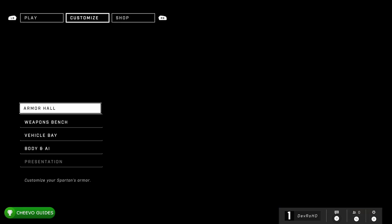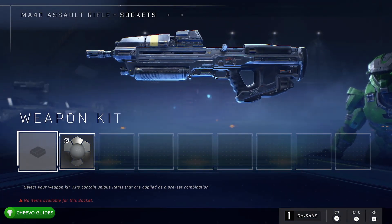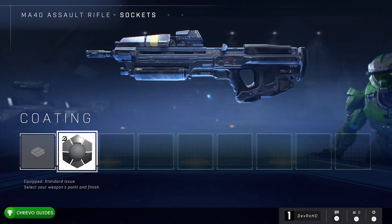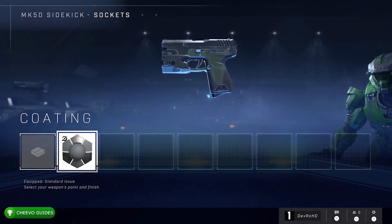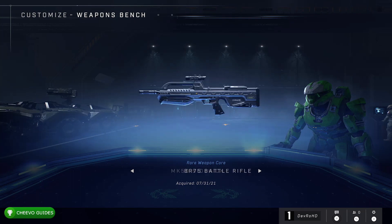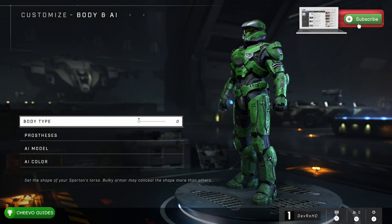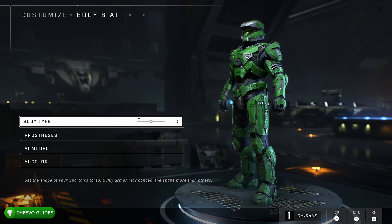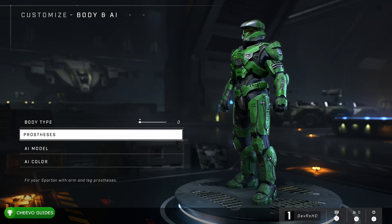Looking at the character selection screen where it says I'm selecting the Mark 7, I imagine they may add additional characters where you can customize other types of Spartans. You can also go into weapons and customize the coating on your weapon. As of the tech preview, changing the coating or paint skin was the only customization option for weapons. I'm also going to be uploading a video showing all the different weapons and vehicles available in the tech preview, because there are some brand new weapons and vehicles.